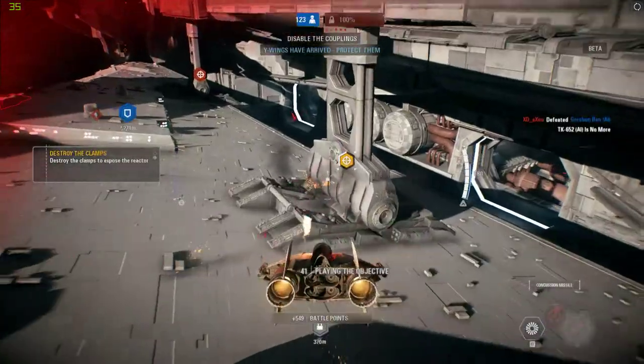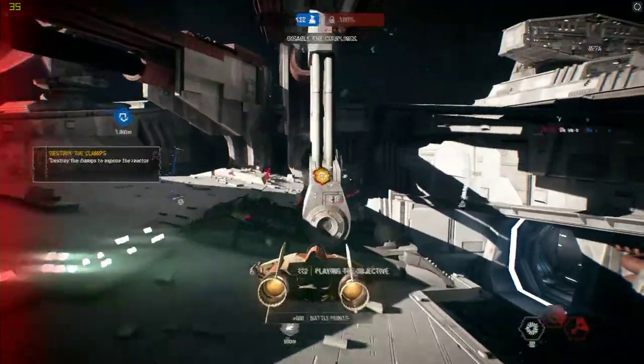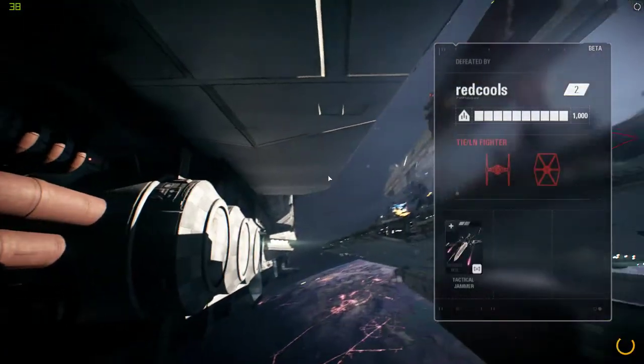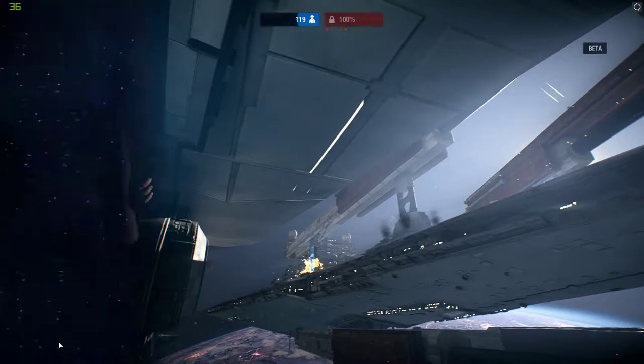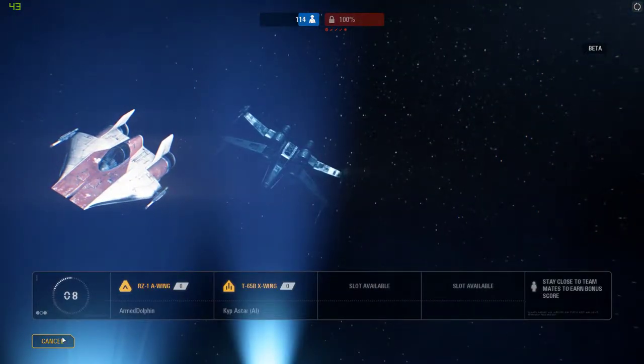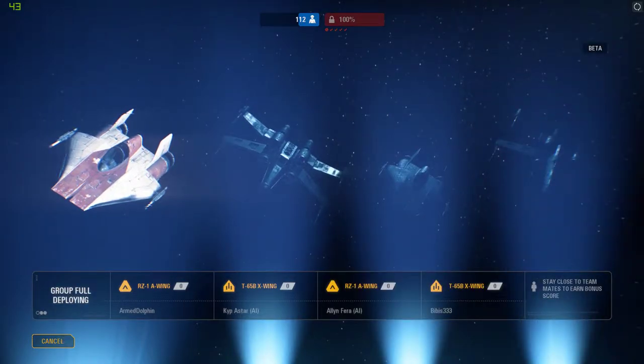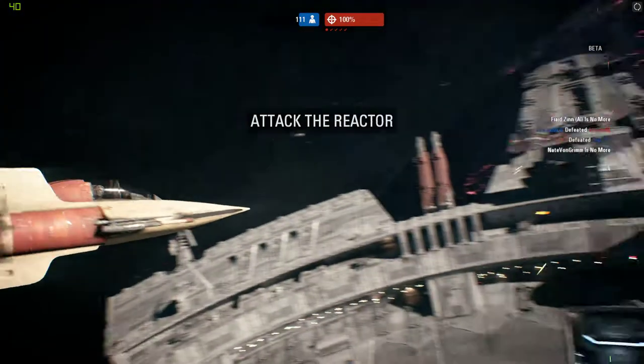Key reinforcements arriving — keep them safe. Evasive pattern! X-Wing down! Evasive pattern not doing a damn thing. We've got about a hundred reinforcement ships left before we're in serious trouble.